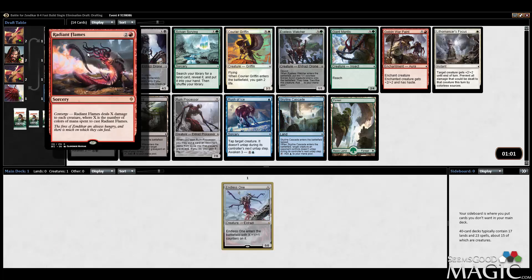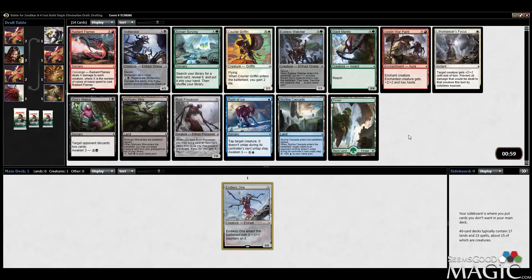Follow-up pick of Radiant Flames is okay with me. Even if you're playing it as a three-mana Pyroclasm, it's pretty strong in a token-based format such as this. Other notable picks in here: Mire's Malice, Eyeless Watcher, Courier Griffin, Ruin Processor — but Radiant Flames is definitely the most powerful card remaining in this pack.